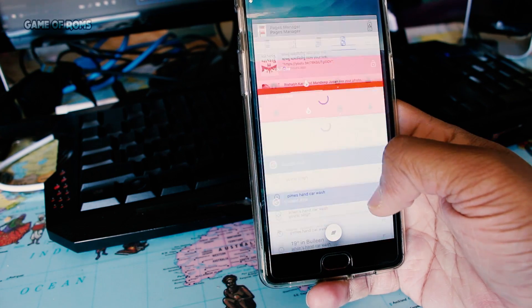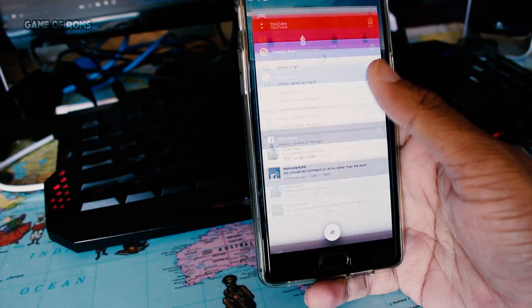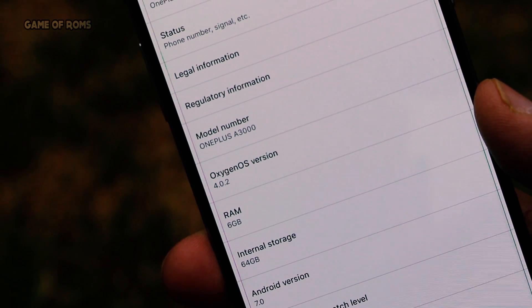The ROM is super smooth, scrolling is smooth, I had no force closes, no random reboots, and no problems with root or Titanium Backup. Now let's talk about battery life — I got around four and a half hours of screen-on time, and I was kind of happy with that.